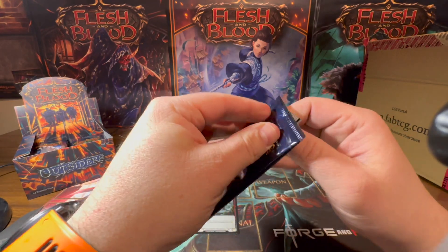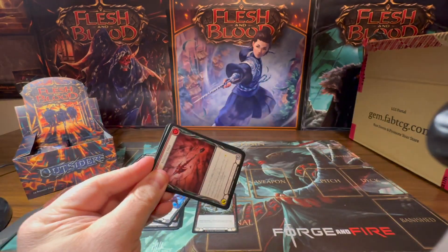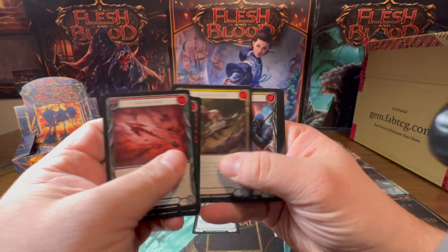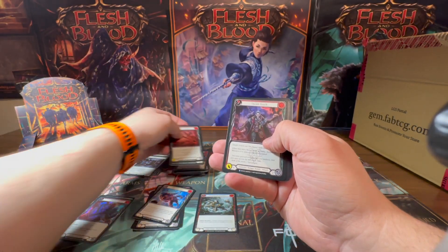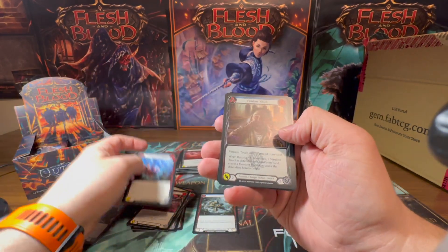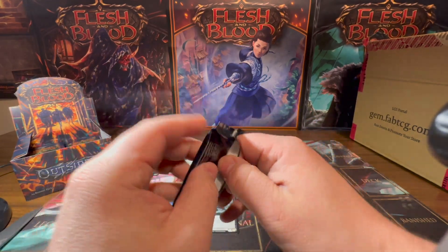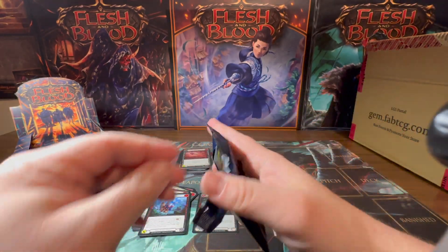The really nice thing about Outsiders is it seems to have a lot of really playable commons — example: Infecting Shot. I think because of that it makes it easier to get all the playable stuff that you want. Red Death Touch — gosh I love that card — Bonds of Ancestry, and then a foil Virulent Touch. What's so fantastic about this set having so many playable commons is it just makes it really easy to foil out all of your commons.